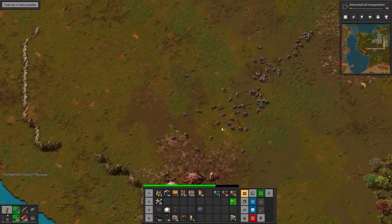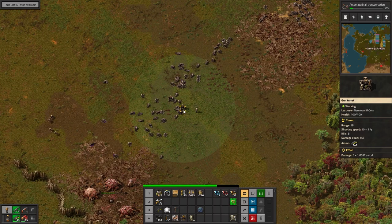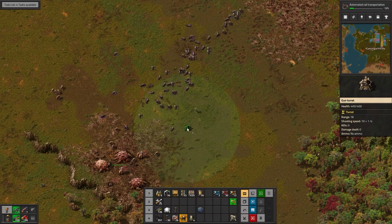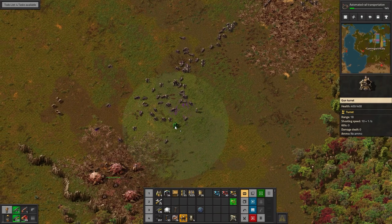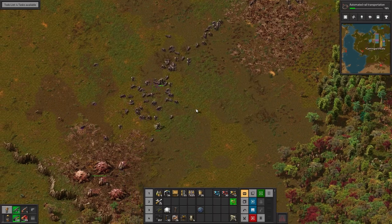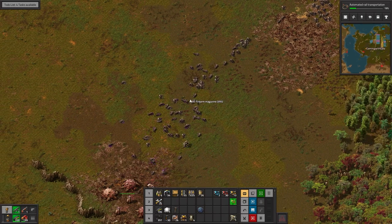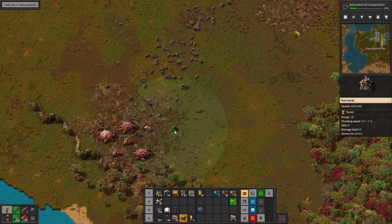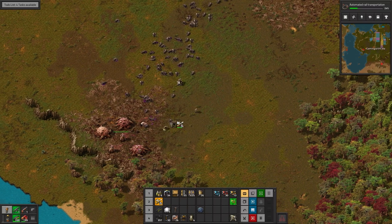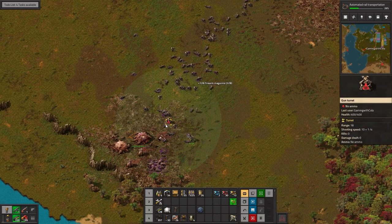Spit is everywhere — oh my god, their range sucks. I need to move this down at least. Here, put some bullets in it, go hard! Yes, okay cool. Now we need to go one here — go go go go go go! And repair, yeah I know what I'm doing. We get this one, we get this one, and we go this one here with more bullets.